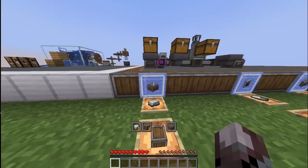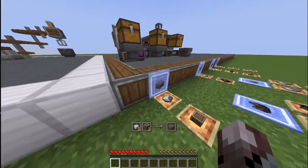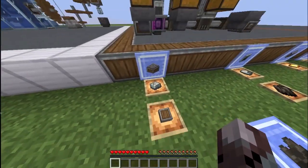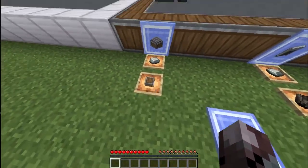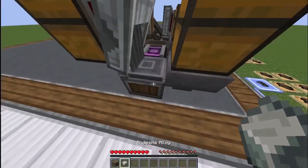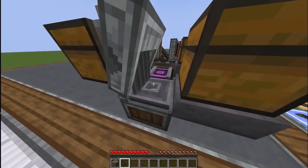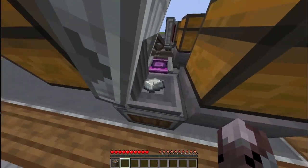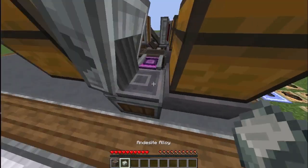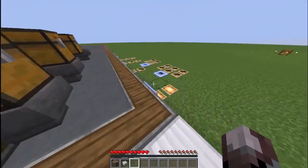A very useful block for holding items and temporary storage is the depot, which takes one andesite alloy and one andesite casing. It will be on the depot — throwing two at once doesn't work, although you can hold up to an entire stack of items on there at any given time.